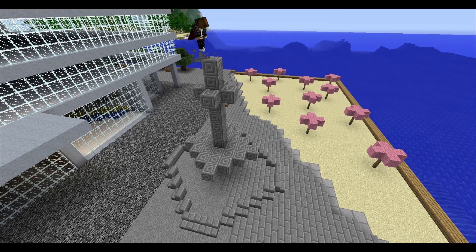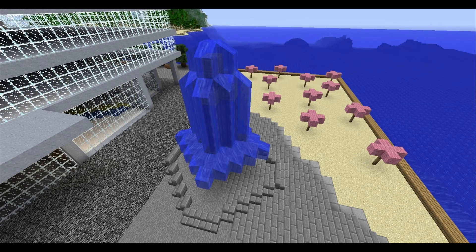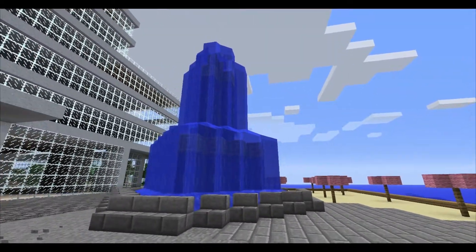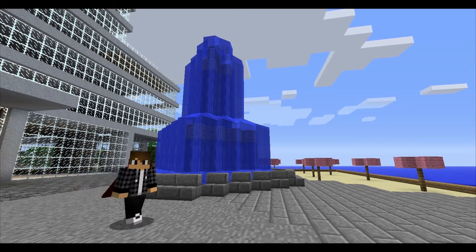Take your water bucket and drop a bucket of water on the top of your fountain. Voila! A fountain! So that's like a one-minute build fountain. That's pretty easy, it looks pretty cool. And that's our feature to Sugar Beach.